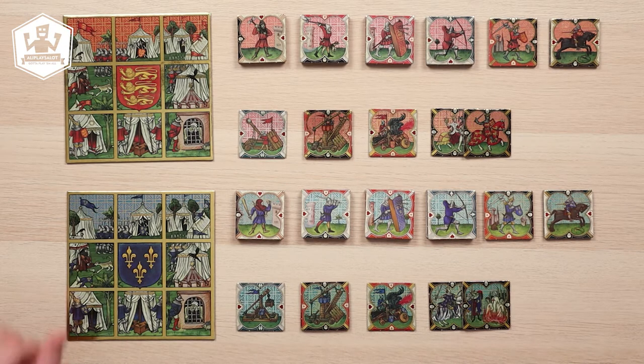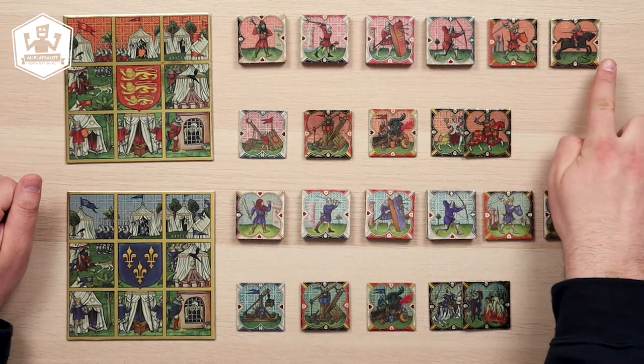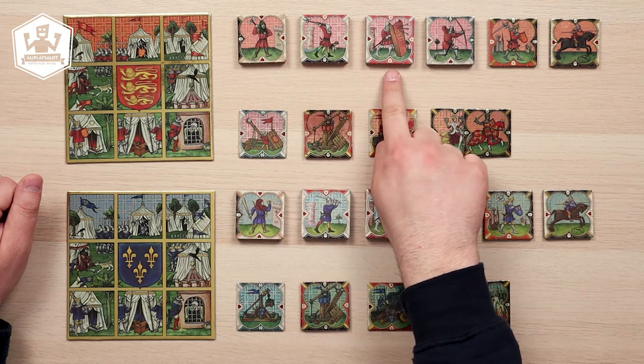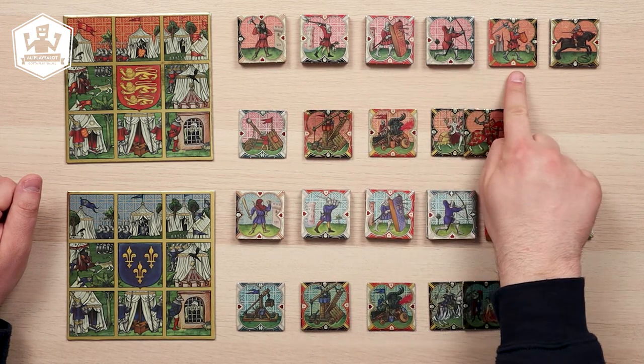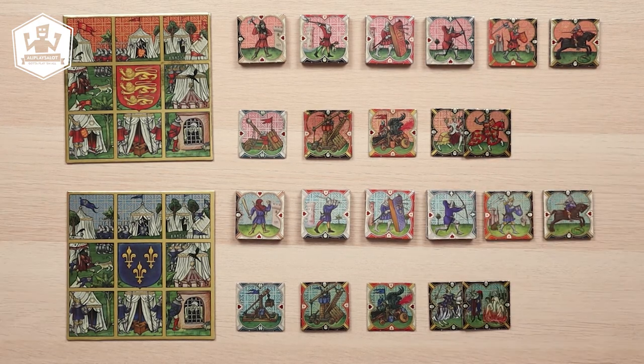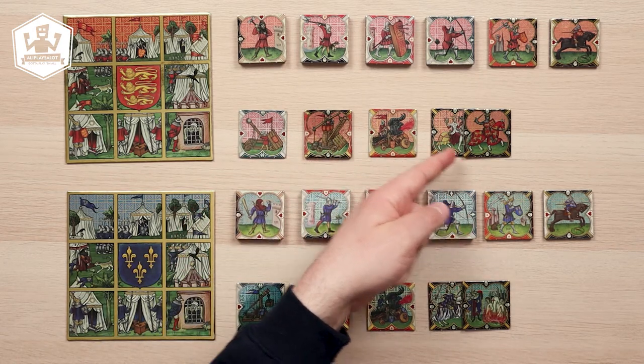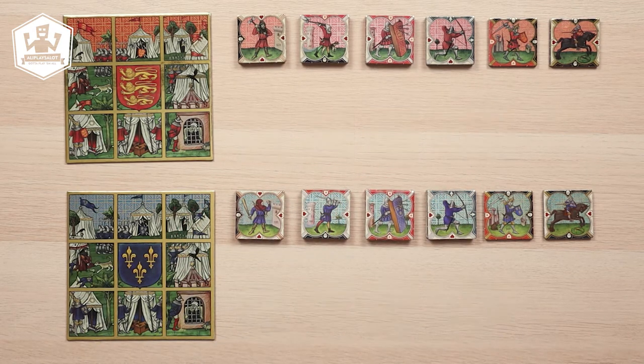The 4 armies are made up of the same type of units: 4 pilgrims, 4 footmen, 4 paveziers, 4 archers, 2 foot knights, and 2 cavalry or mountain knights. The catapult, trebuchet, siege tower, greek fire, and the main heroes are not used in dual mode and are thus placed back in the game box.